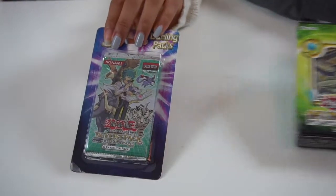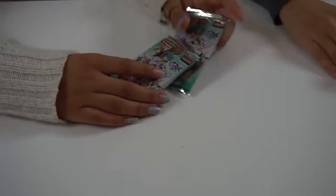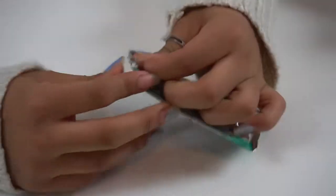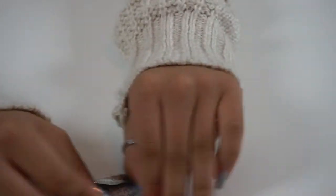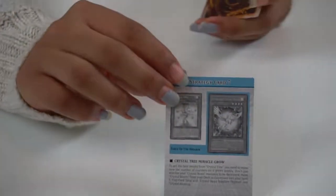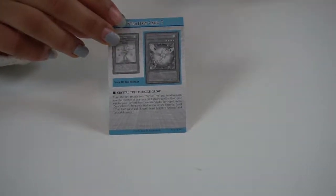Do you want to start this time? What are these called? These are Duelist packs. And you get five packs. Each pack comes with six cards. Inside you get a strategy card which tells you how you can use the cards that you get.